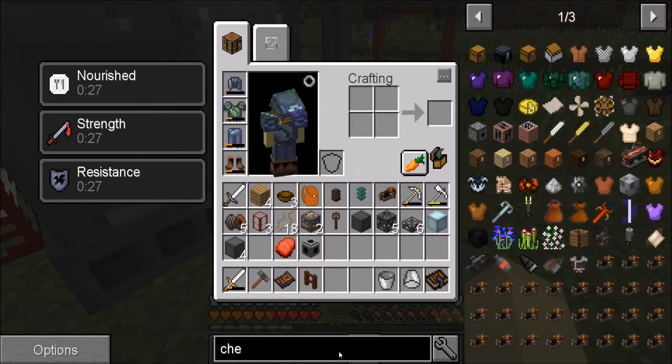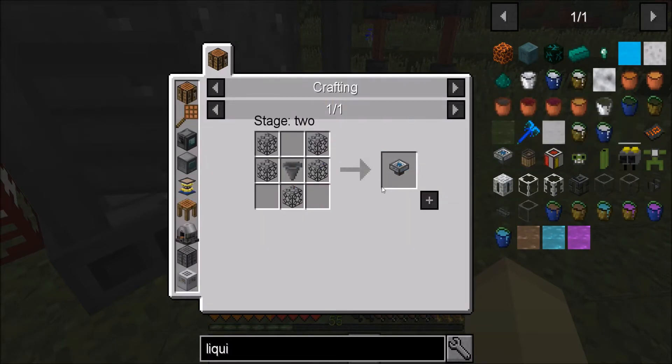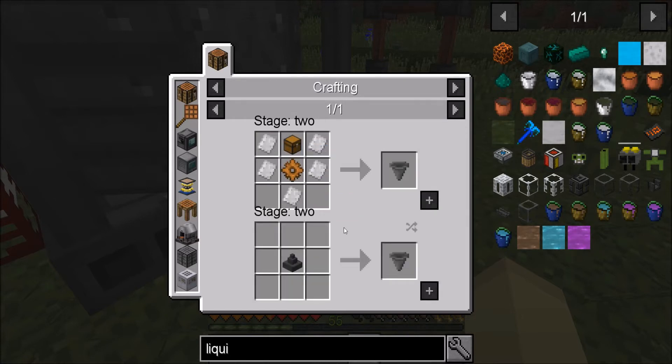I didn't even know this thing really existed. Well, I did, because it was in PneumaticCraft in the past. When I searched for liquid, there it is — liquid hopper. It's just a normal hopper with some glass, pretty straight forward.